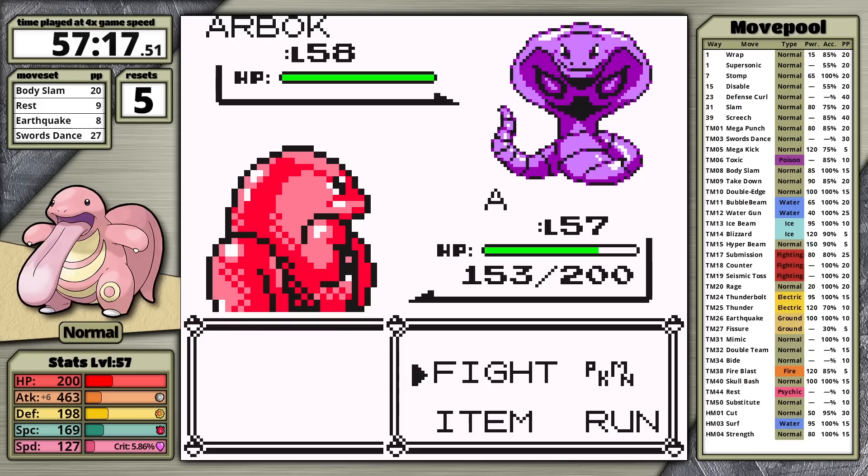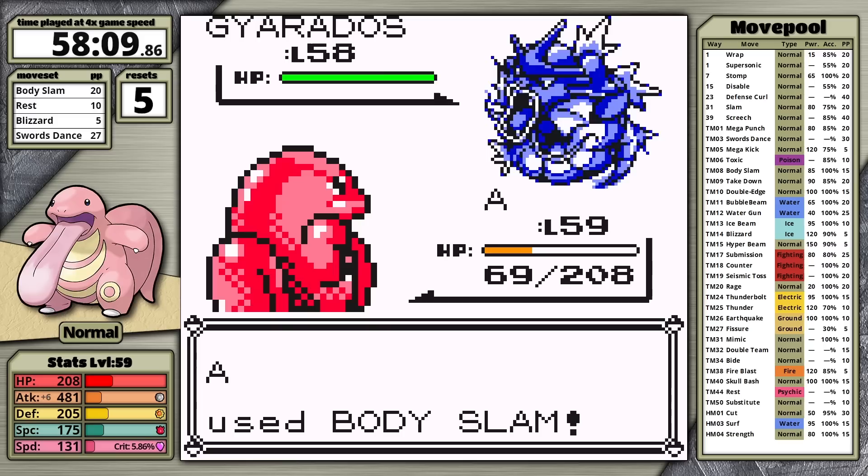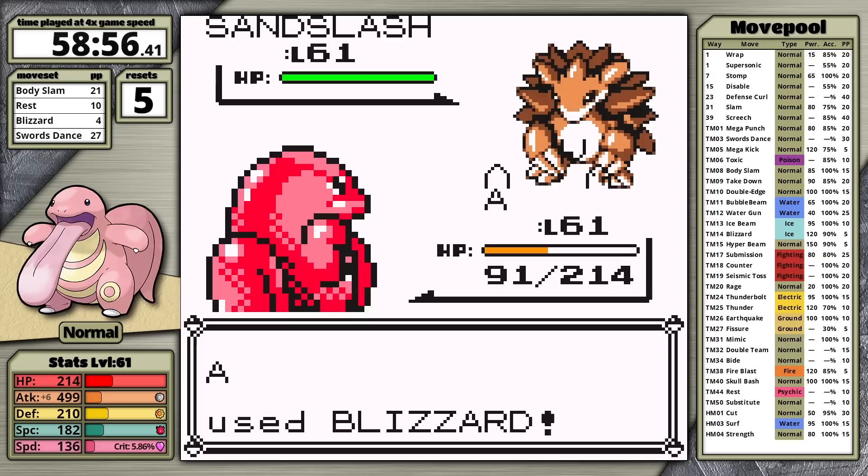I defeat Lorelei and the Hiker. For Agatha, I replace Defense Curl with Earthquake — it has outlived its usefulness — and sweep her team. For Lance, I teach Blizzard in place of Earthquake. After setting up on Gyarados, I'm able to sweep Lance's whole team, and this is easier because I don't need to Mimic a move later in the fight. I've made it to the champion with a time of 58 minutes and 40 seconds. I am going to do this!